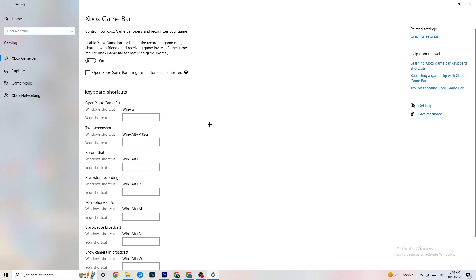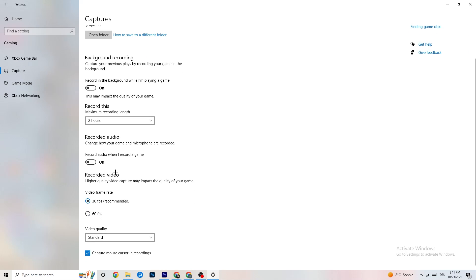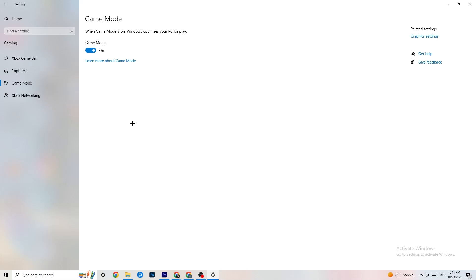Click into 'Gaming' in Settings. First, find 'Xbox Game Bar' and turn it off — you don't need it and it consumes performance. Go to 'Captures' and turn that off as well, since anything running in the background can cause mid-game crashes, prevent the game from starting, or cause FPS issues. Then check 'Game Mode' — for some people it works better on, for others off, so try both.